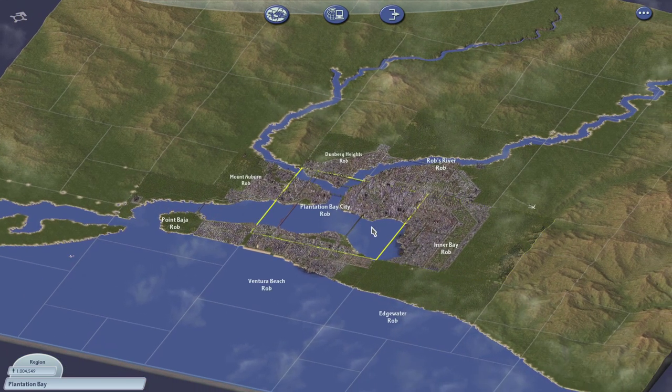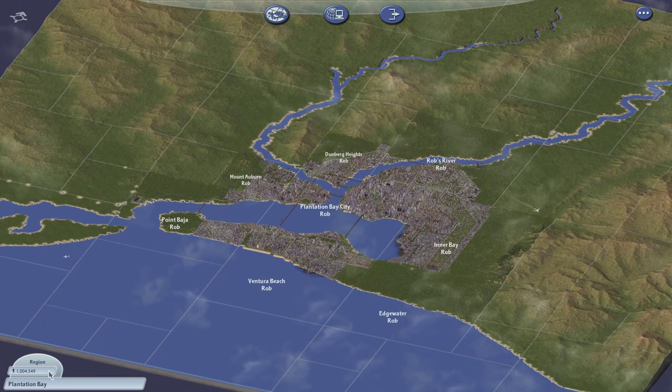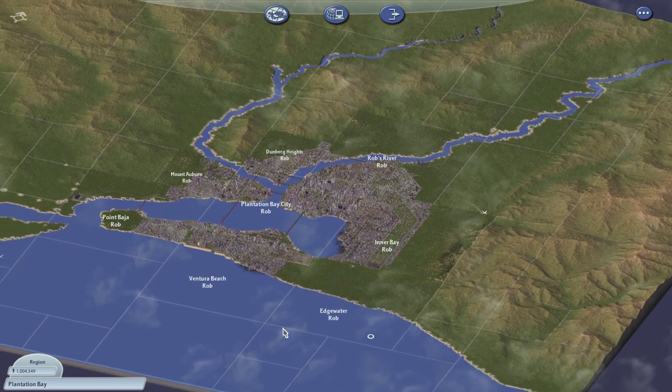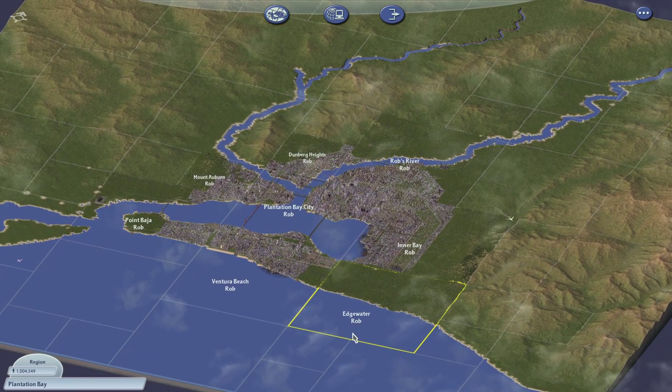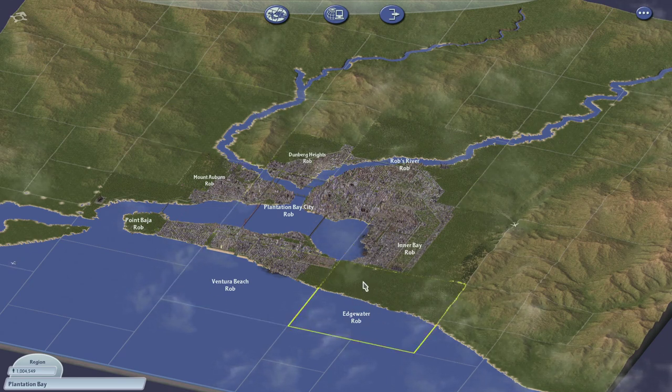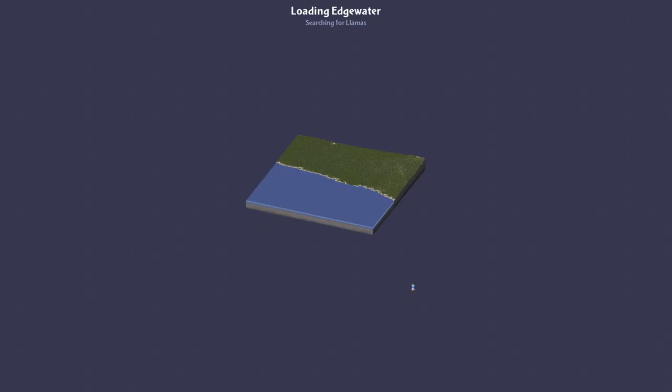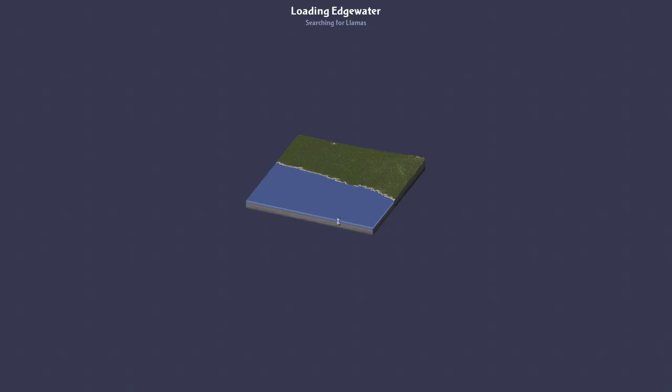I have some really cool ideas about what kind of city I'd like to build, but more on that later. So what are we going to do on this last episode? Well, we hit one million population recently, and that was a good milestone for this city. I think I should develop Edgewater, or at least partly develop it. So maybe let's start with that. Let's start by developing Edgewater. And then I want to go into Plantation Bay City and try to solve the demand problems we were having there.